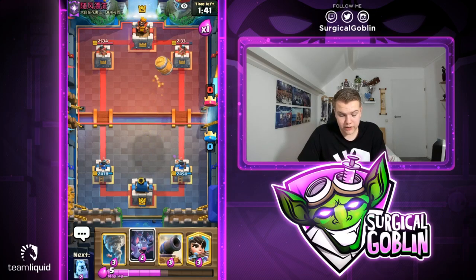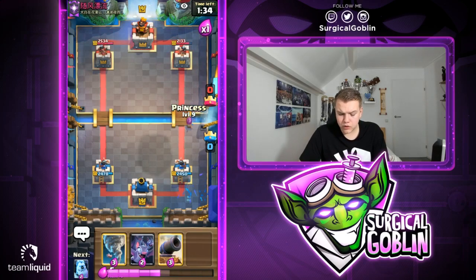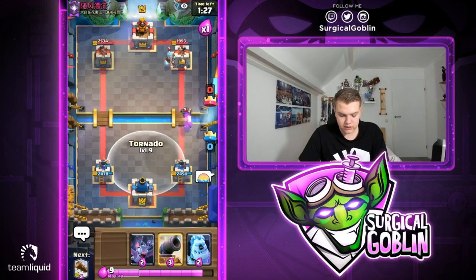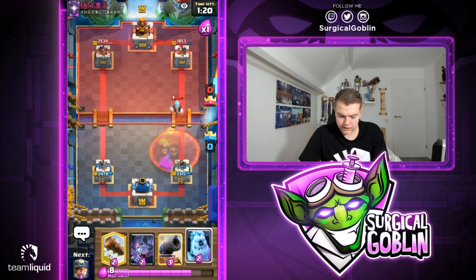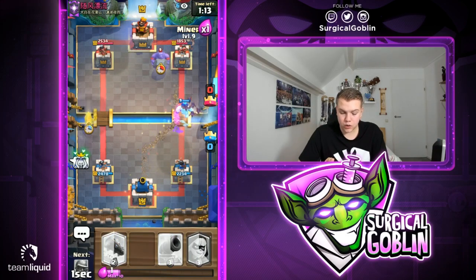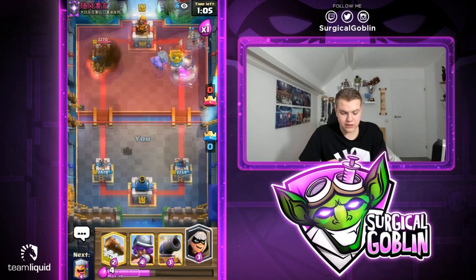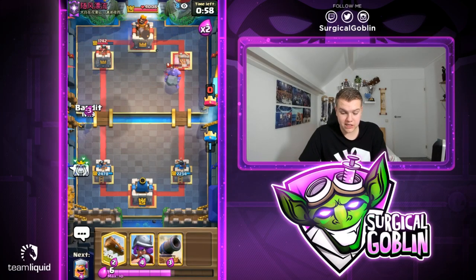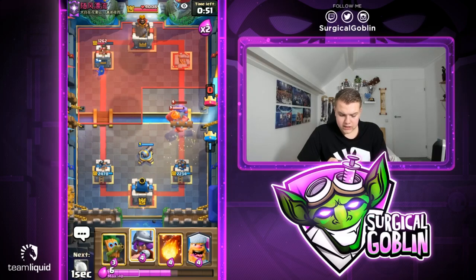Goblin Barrel — looks like he has Zap. Going with Princess at the bridge, aggressively chipping away and forcing a response. Tornado for the Mini Pekka. He goes with a prediction Poison — looks like it won't hit. Ice Golem tanking, Miner, Bats, then Hog Rider into the left side. Bats get a lot of damage. Hog Rider also hits the left side tower. That's what I love about this mode — pressuring with multiple win conditions and pushes even in single elixir. Bats got so much value. He goes with Royal Giant.